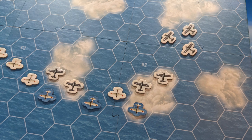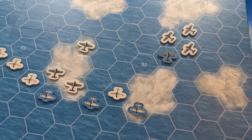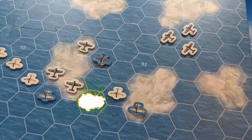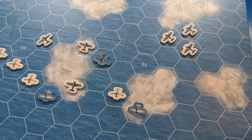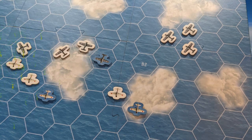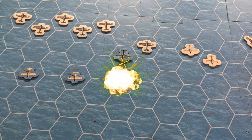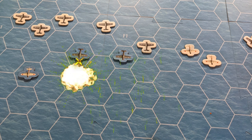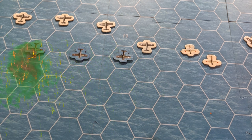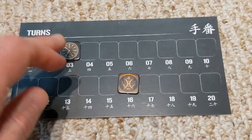The Zeros are very lightly armored — they can only take one hit before they go down. The American planes in this scenario can take two hits before they're destroyed.